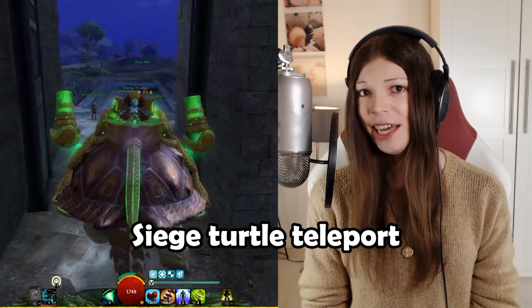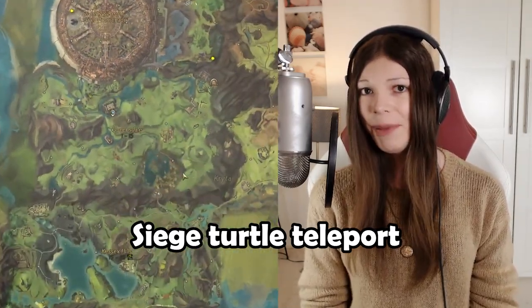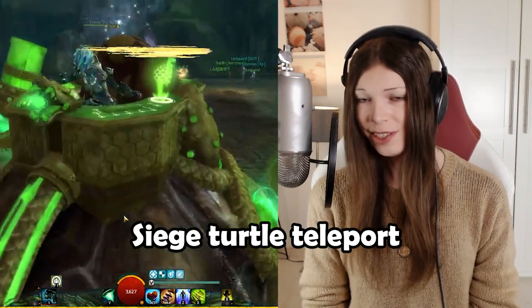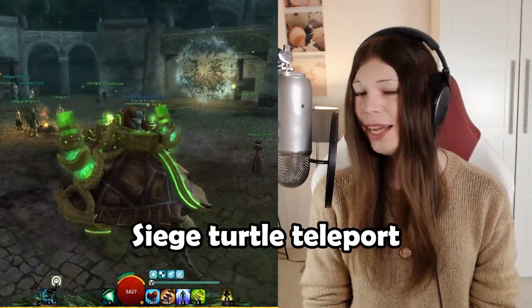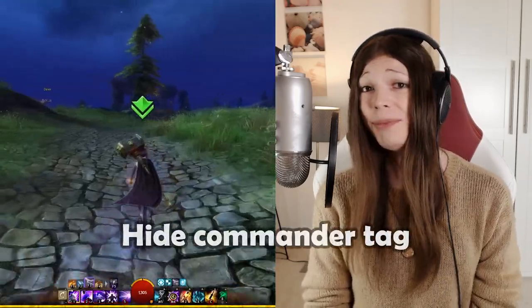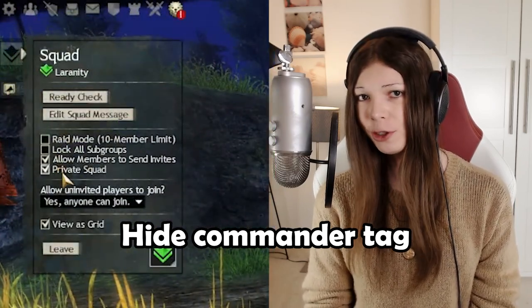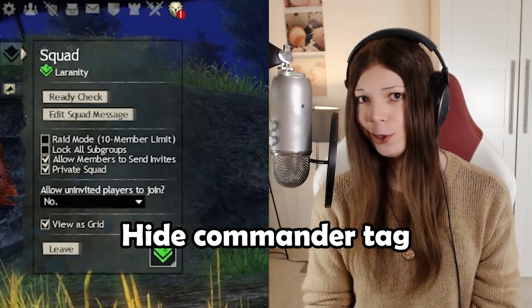If you're using the siege turtle together with someone else in the gunner's seat, you can actually use waypoints on the same map and take your gunner with you to that waypoint. This can be really useful in guild missions — if one person doesn't have the right waypoint, you can just go get them and then teleport with the siege turtle. If you make a squad and then press the private squad toggle, it will hide your commander tag from other people on the map. People in your squad can still see it, but other people will not.